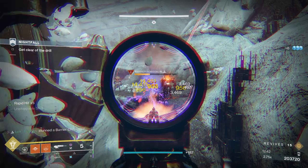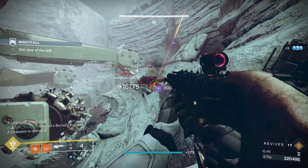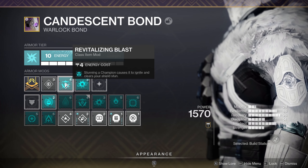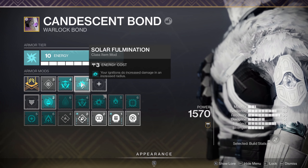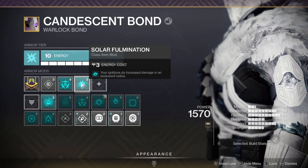To set this up, you're going to need certain seasonal artifact mods and Solar 3.0 fragments to reach the build's potential. First up on your class item, you want to run Revitalizing Blast, which causes a champion to ignite by stunning them. Next, you want to run Solar Fulmination so your ignitions do substantially more damage in a bigger radius.